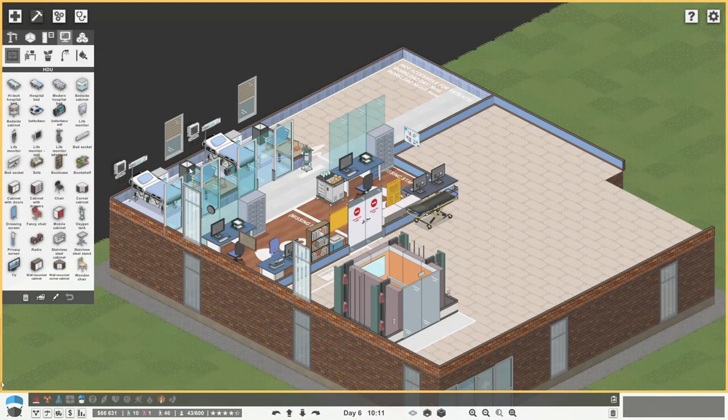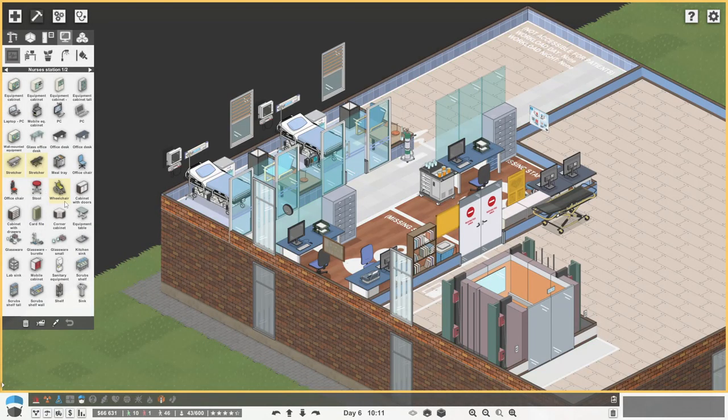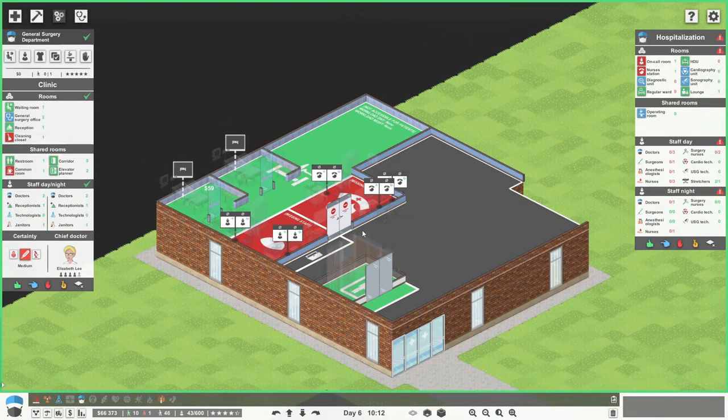And actually down here at the bottom of the corridor, we could actually have some stretchers. We could get a stretcher there and a wheelchair in there maybe. That'd be cool. So that's high dependency unit done. Our money - it's not actually too bad.